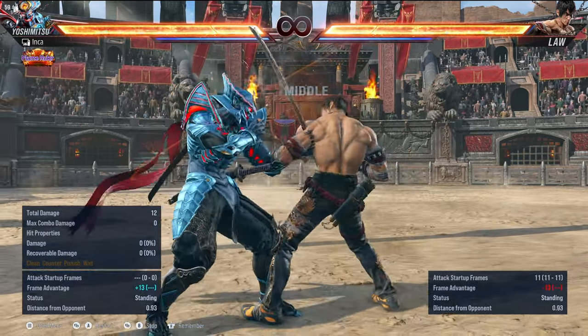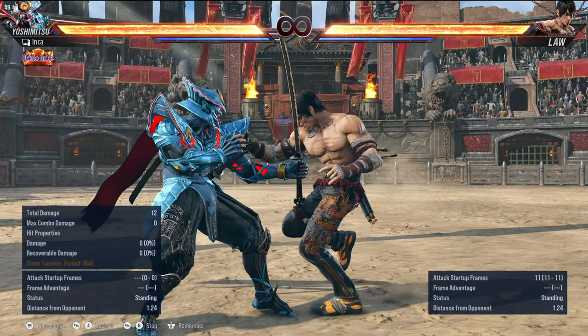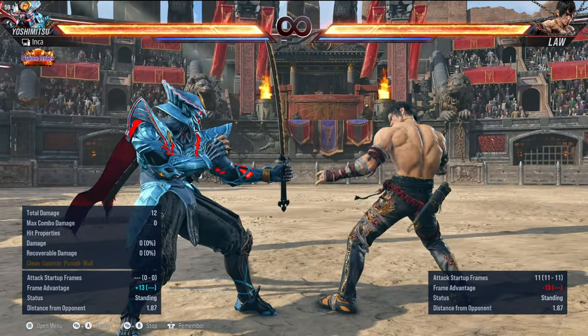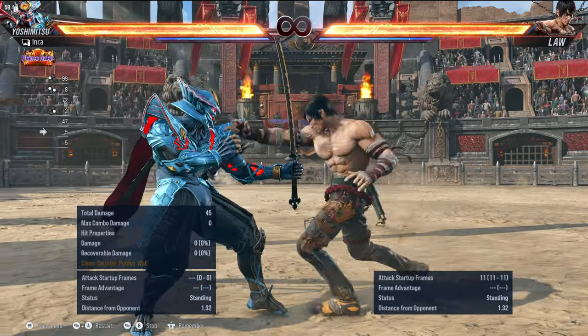But now you can throw that out the window, because we can still punish Law's 3 plus 4 and his follow-up afterwards because it got newly animated. And the hard option select is gone — we just mash flash.